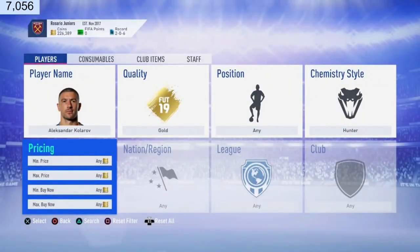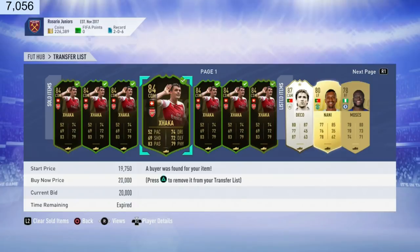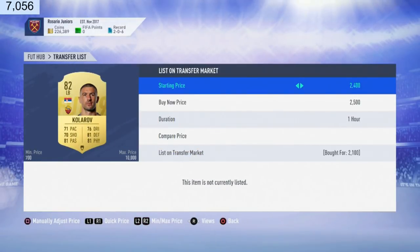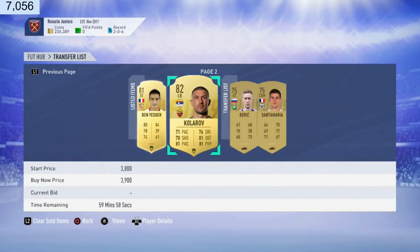Colorov is extinct with Hunter, so let's quickly check foot market — Colorov is selling for 1.9k normally. The Hunter chemistry style is 4,000 coins, so if I sell my Colorov for 3.9k — someone wanting to put Hunter on their Colorov would pay 6,000 coins total buying both separately. Buying my card saves them 1,200 to 1,300 coins straight up. Hopefully it sells; if not we'll start at 3k. Easy coins, what's the problem?